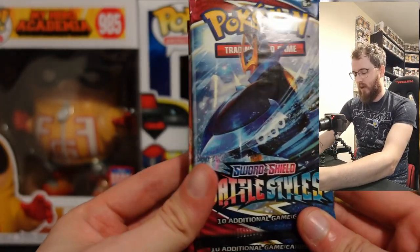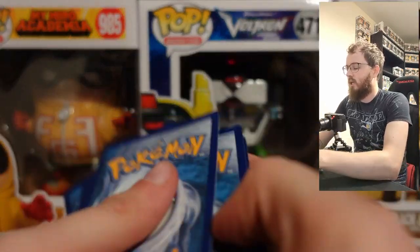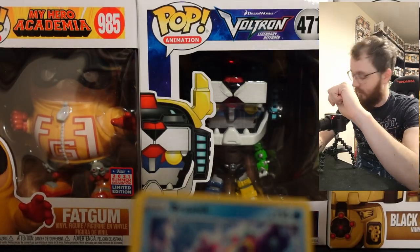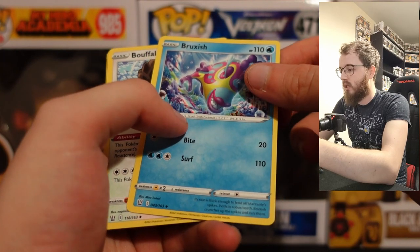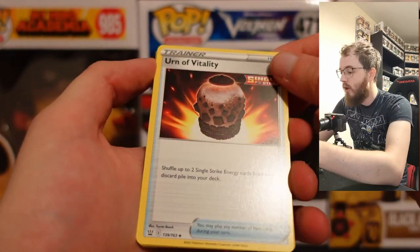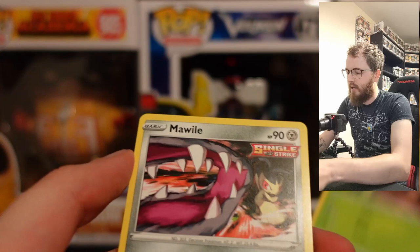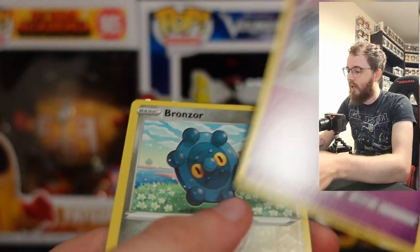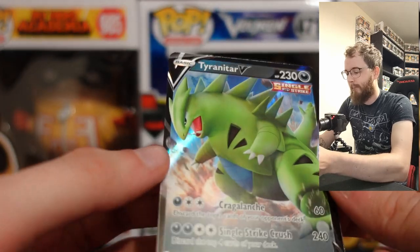Starting with Battle Styles packs. From the first pack we have a Bruxish, Buffalant, Urn of Vitality, Timbur, Corphish, Cacnea, Mawile, Spoink, Bronzor, a Reverse Holo, and a Tyranitar V — which we haven't had before. That's a solid first pack. Second pack gives us Carnivine, Escape Rope, Tower of Waters, Bronzor, Tepig, Pachirisu, Minun, Baltoy, Single Strike Scroll of Scorn, Lickilicky.